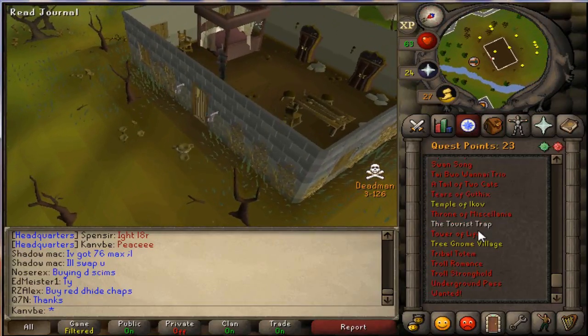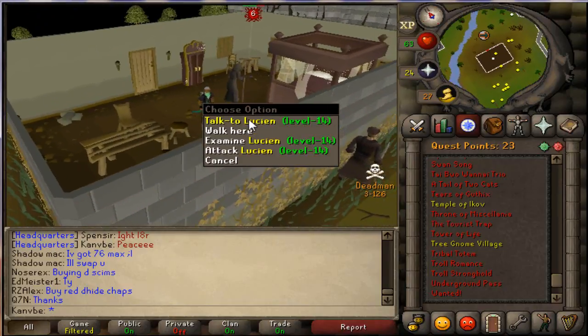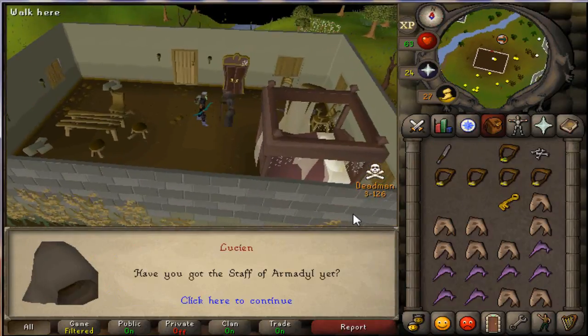Alright, here we go. I just started a Temple of Akav a few minutes ago, pretty much at the point where I have to kill a Lusin.